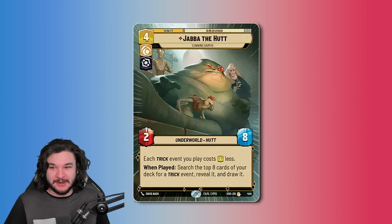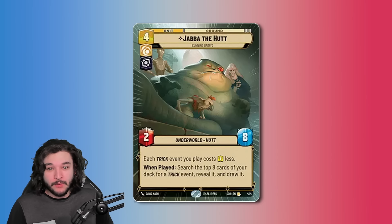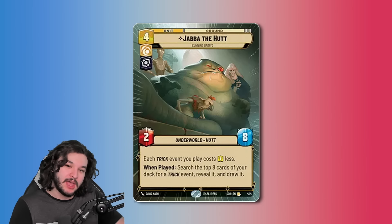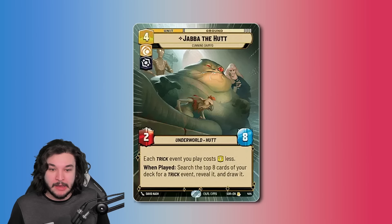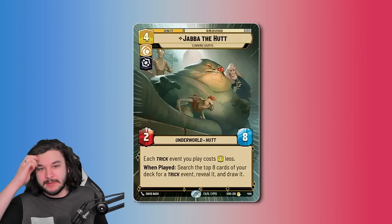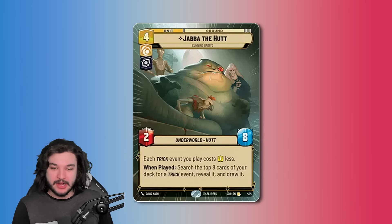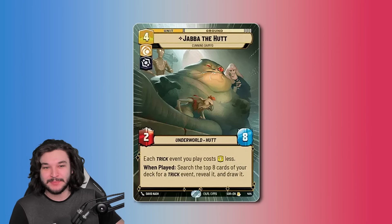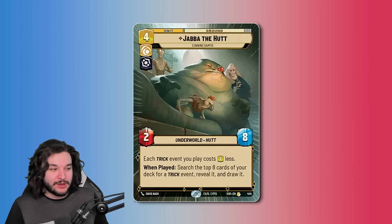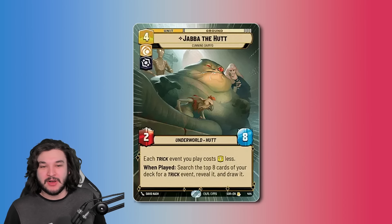You're not really going to want to be searching for Sneak Attack right now, but there might come a time when a yellow villainy deck really wants something like Sneak Attack and on turn four you go Jabba the Hutt into Sneak Attack out something powerful. On top of that, he's a 2/8 for four resources, which will often trade with most four-cost units. I'm really interested in seeing some sort of trick event shell that we really haven't seen yet, even in the Thrawn control decks that have been built.